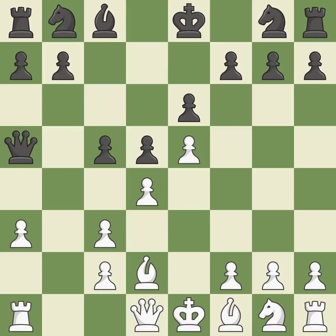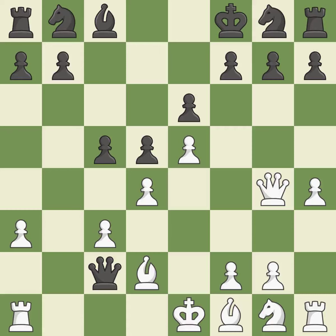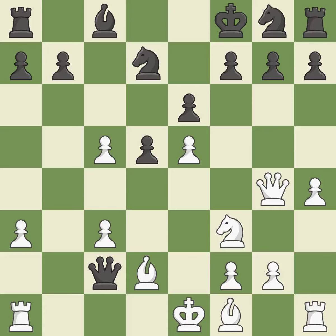This defends the attacked pawn — the pawn is now adequately defended. This threatens to attack a trapped rook. This defends a pawn that was under attack and had no defenders. This prevents the opponent from being able to attack a trapped rook. It is the last book move. This misses a chance to humiliate a queen — it is incorrect. By doing this, a knight moves out of its beginning square and into the action — it is ideal. This defends the attacked pawn.